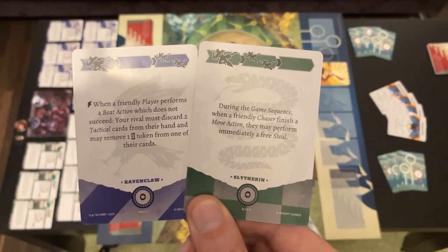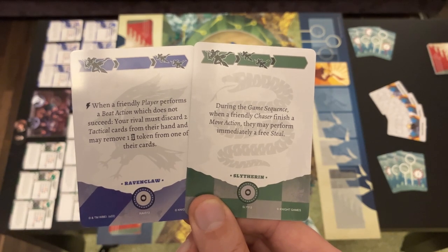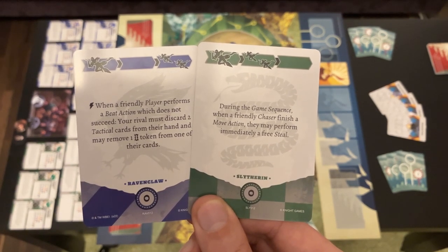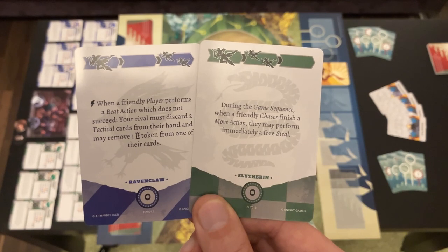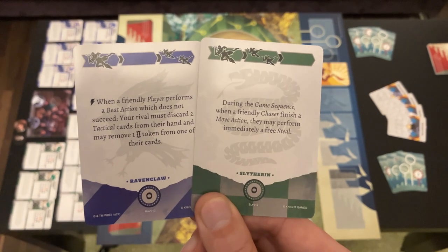At the start of each game sequence — which would be considered a round in other games — you secretly choose one tactical card from your hand, and your opponent does the same. You both reveal them, and starting with the attacking player, you alternate resolving your action blocks. For example, with these two cards: the Ravenclaw player resolves one action, then Slytherin resolves one action, then Ravenclaw gets zero actions, then Slytherin gets two actions in a row, and finally Ravenclaw gets another two actions.